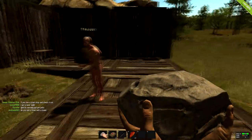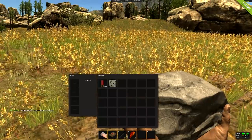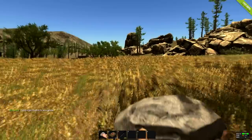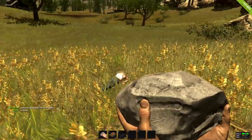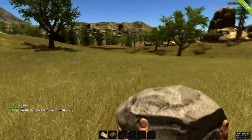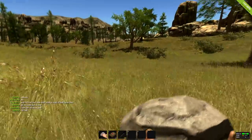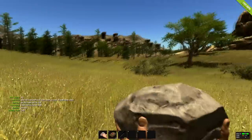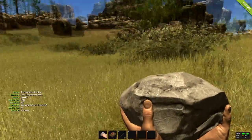All right, back to the basics tutorial. You've spawned into the game, you have nothing but your rock, your bandages, and your torch. You're on a mission. First thing you want to do is either gather wood or gather food. Being a noob, you'll probably want to gather food first because if you don't, your food counter in the bottom right will run out and you'll end up dying.